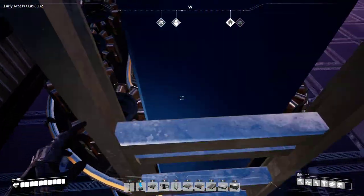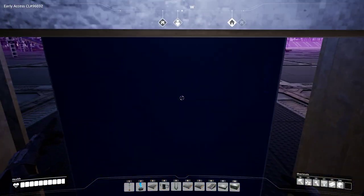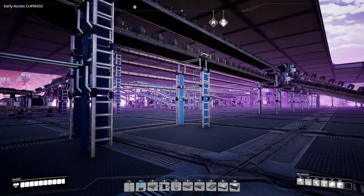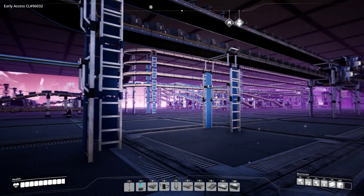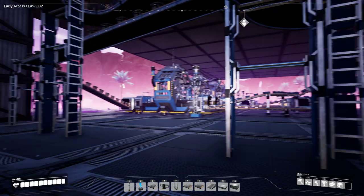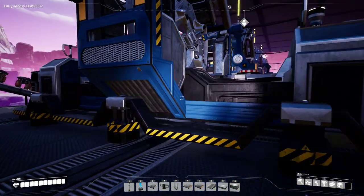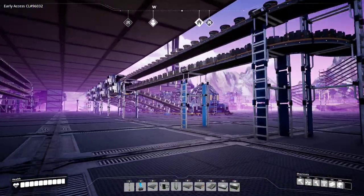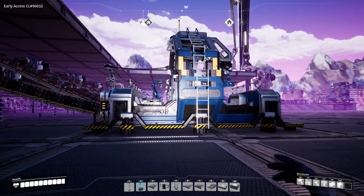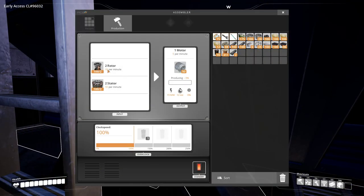The area over here is producing rotors. The constructors produce iron rods and screws, which are the parts used to make rotors. The same underproduction problem has occurred here — I am under-producing rotors just as I'm under-producing stators upstairs, because the five motor assemblers each require 10 rotors per minute and we are only producing 30 total. I definitely have to do some work to ensure this manufacturing chain works as intended.